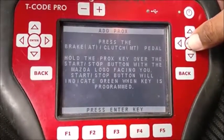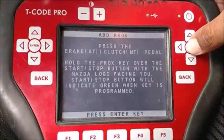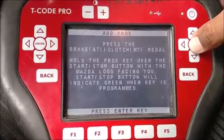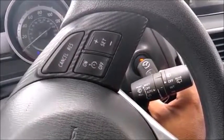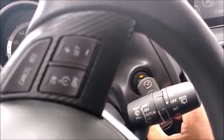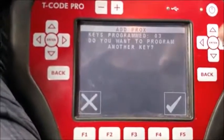Press enter at this point. Just follow the prompts, press enter. Hold the key like this, and we're going to press the brake. Just one second — you see it — press the brake, and that's how you program it. Go back and the key count went to two, three. I'm going to program another key.